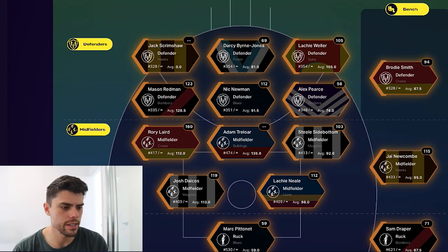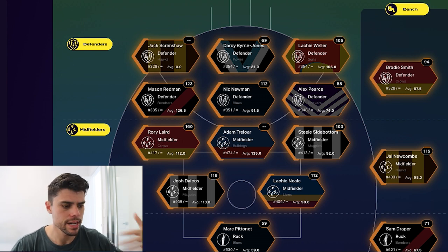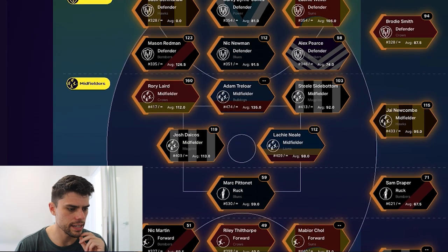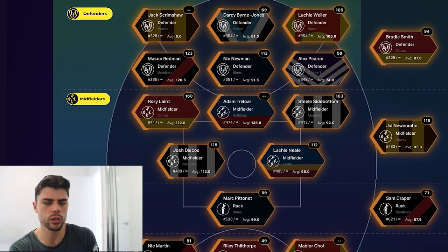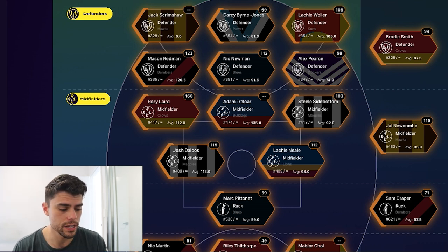When you sign up, you get a ton of free packs - all bronze rarity - to fill up your squad. I went ahead and opened all my packs and this is the team I assembled. Not enough Eagles - in fact I didn't get any Eagles in my team. I did get Campbell Chesser but I've included him in the squad without starting him. But I do have Rory Laird, Lockie Neal, and Treloar.